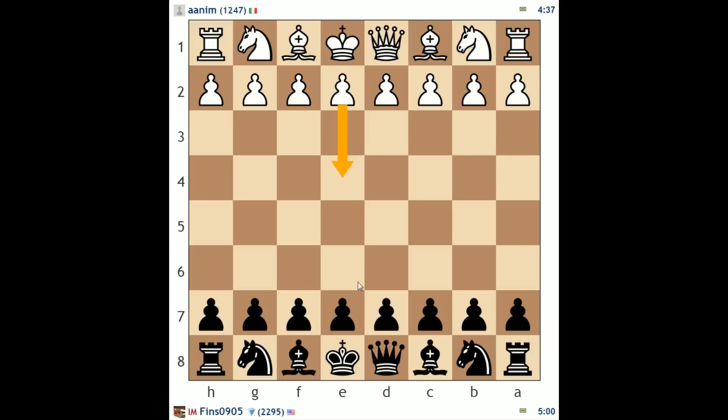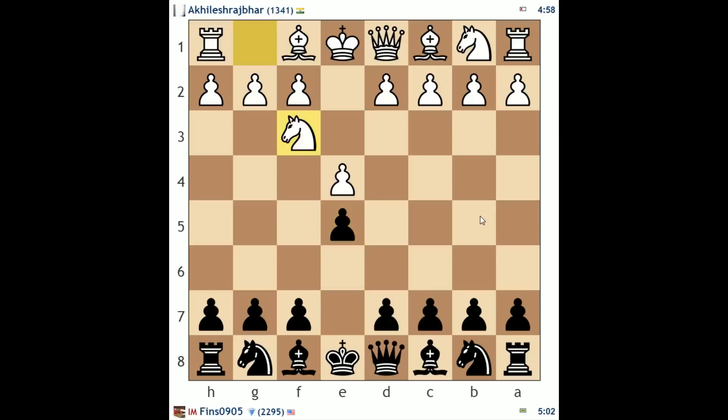I'll probably be sticking with e4, e5, and d4, d5 from the black side just for consistency's sake. Maybe I'll mix in a Sicilian or two in this video or the next video as we continue rising up the ladder.